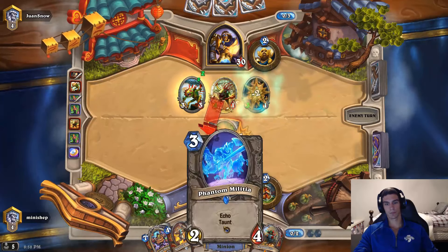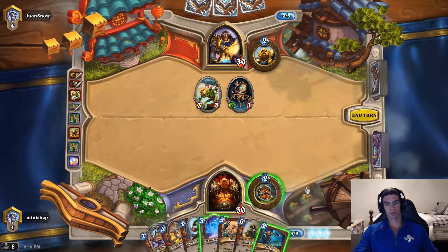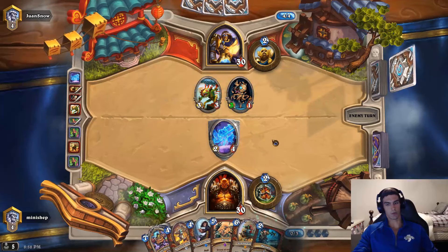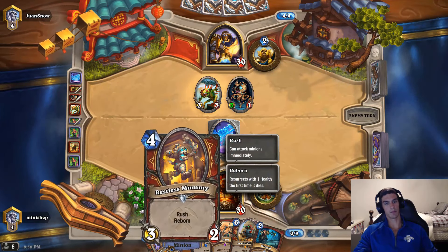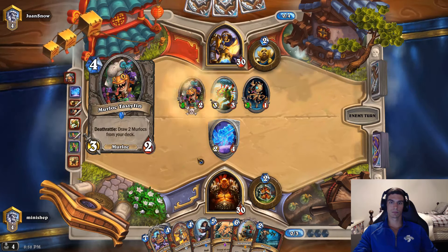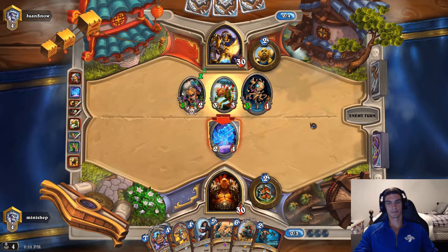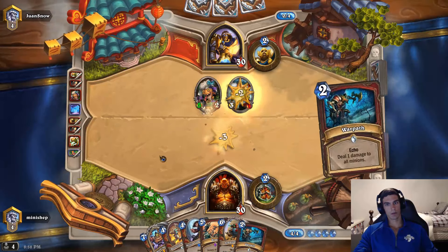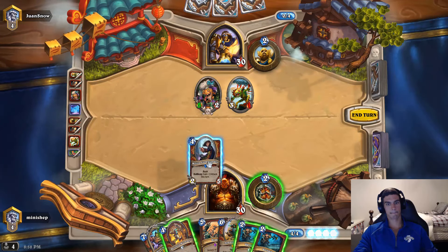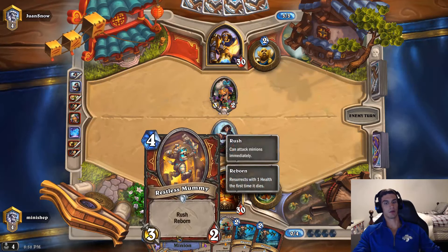Solid draw. There's Warpath — it's not worth using right now. That is, though — he can't kill it with only one of them. I can come in with Mummy next turn and clean up crew. He should at least swing that in. Got two Warpaths, solid. They're going to let that live. If he wants to make that trade, that's fine, but I want to get more value out of the Mummy.